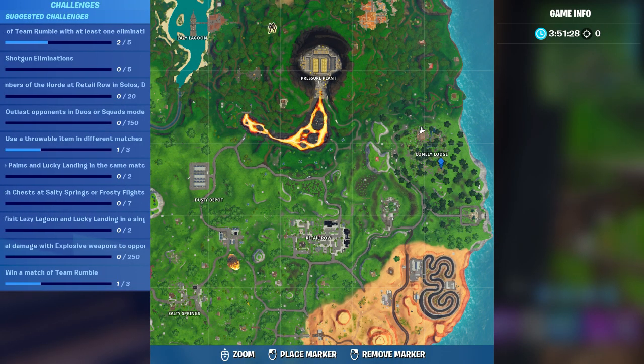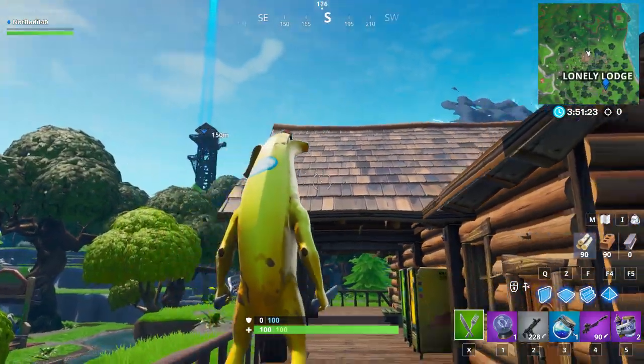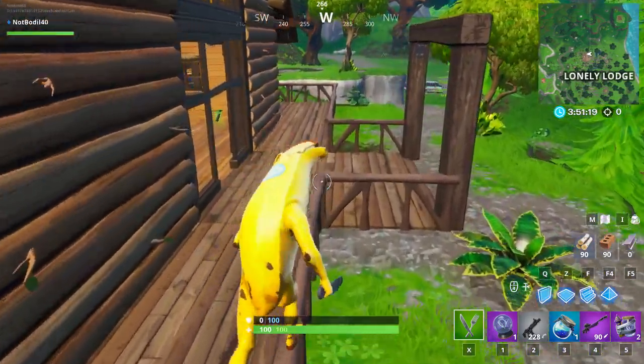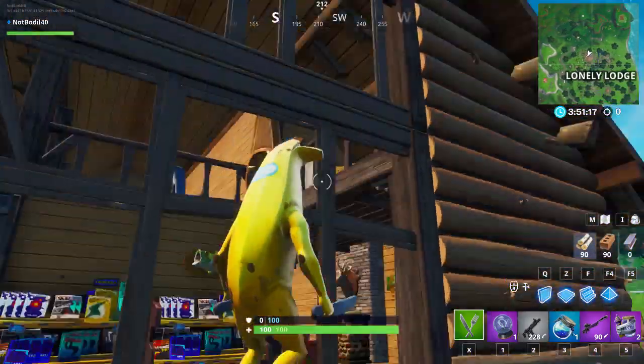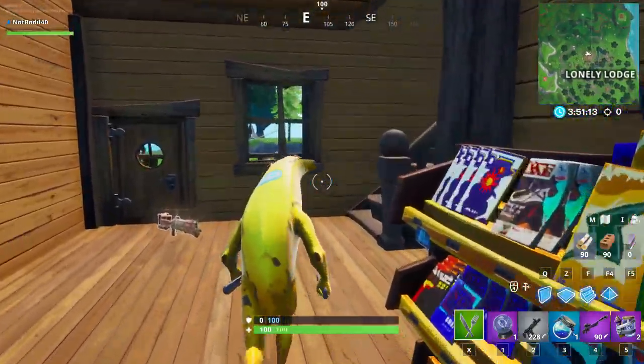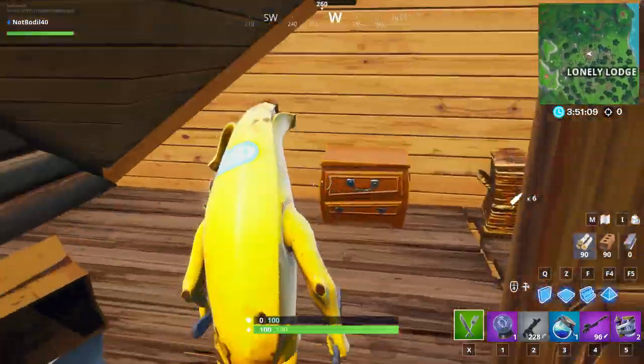You can come to the big house at Lonely Lodge, which is located right over here. What you want to do is probably enter from the front or the roof — the roof might be a better choice. Once you enter, this house has at least an ammo box and a chest. I think you can do the two chests as well if you're lucky.